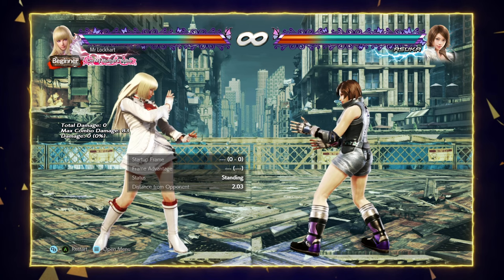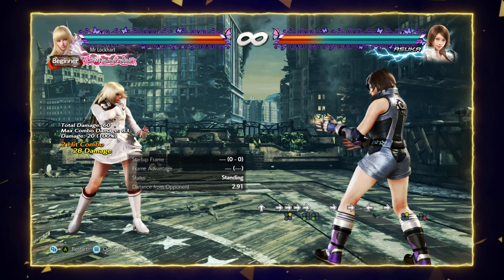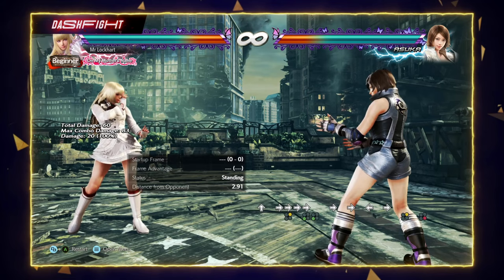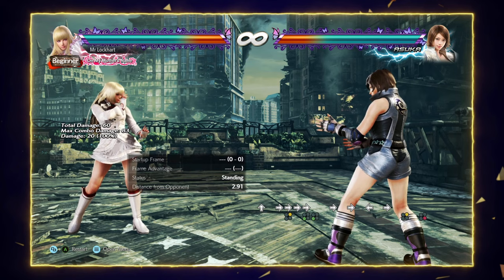Her strength is definitely her step, decent pressure, and having a 10-frame wall splat and a really damaging punisher at 20 damage. Her weakness is that her while-standing punishment is a little weak — her 13-to-14-frame punishment is weak so she relies on 4-3 until she can launch. Her punishment gets weak later on. Her low game is also a little bit weak versus stronger players because f4f4 can be seeable, but down-three is still a great low by itself. So: strong early punishment, a bit weak later on, best step, decent pressure, lacking in counter hits, a bit slow.